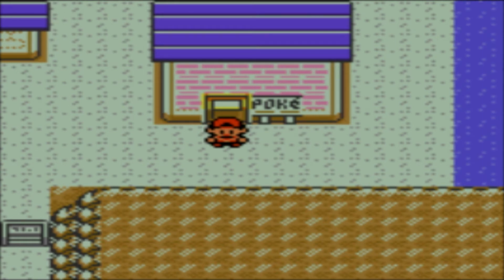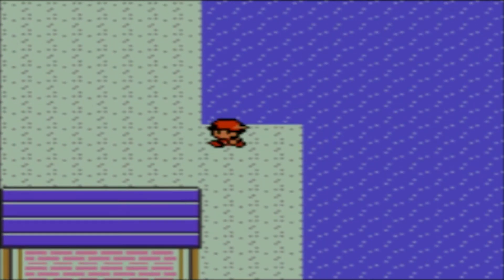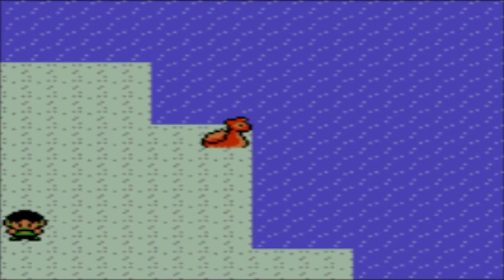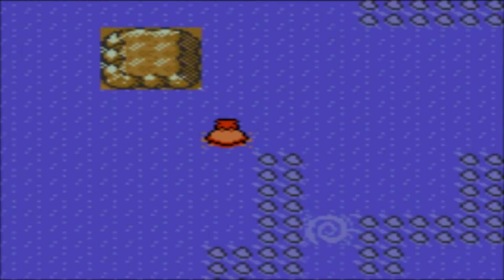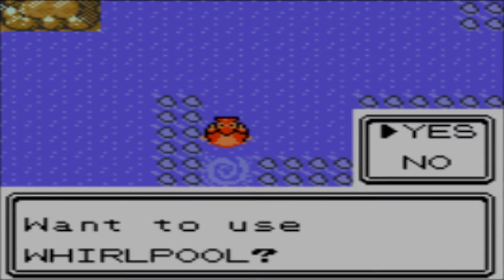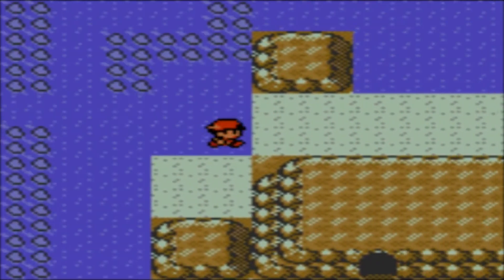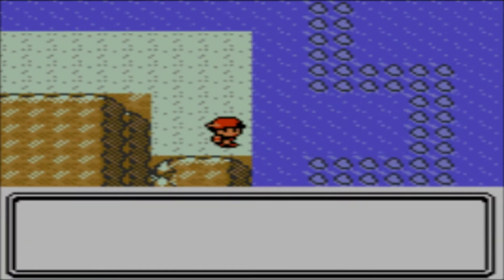Hello everybody! Super Baby Mario here. Welcome back to Let's Play Pokemon Silver! Last time, we headed south from Blackthorn City to Route 45, fought a bunch of trainers, and then took a rather sizable detour to Mount Mortar. We earned ourselves a Tyrogue. And this time, we are headed to the Whirl Islands — finally — to face off against a certain legendary Pokemon.